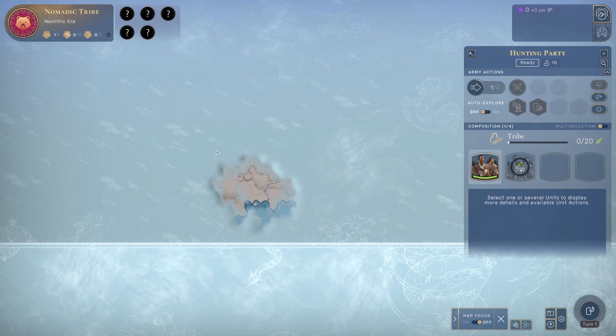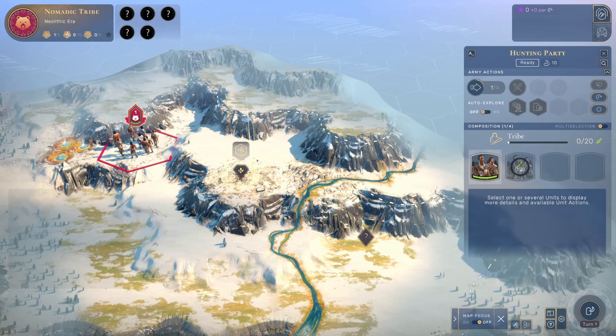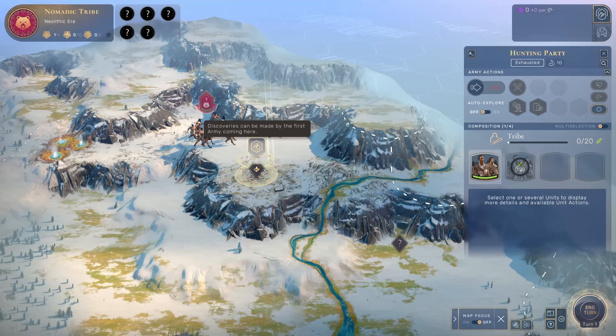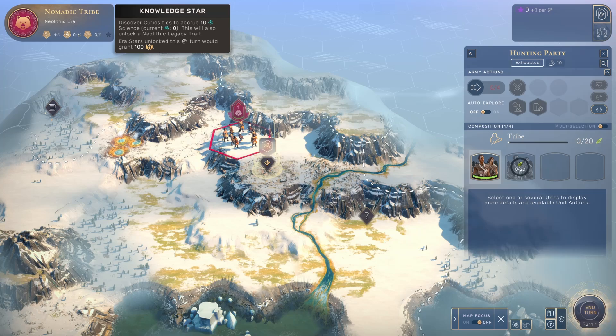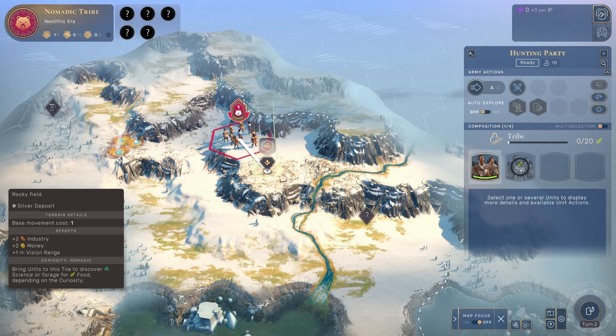There's no minimap in this game — you get a bigger view by zooming out. This is the entire world right now and we are already close to the South Pole. Here's the first curiosity we discovered. These are things you pick up with your units to get various bonuses. This is a scientific one — there's also a food curiosity. When I move into it, I will get a little bit of science, which helps with the knowledge star.